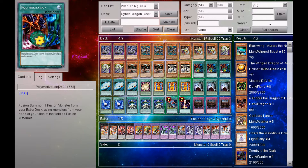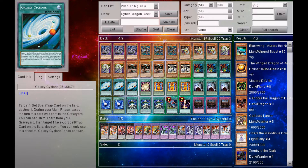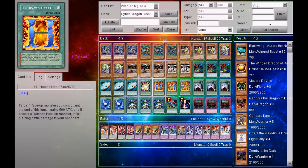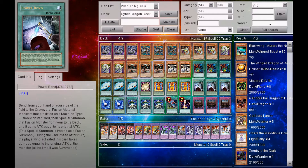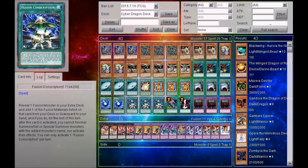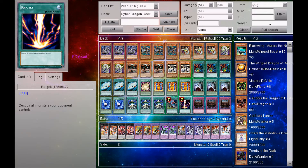For the spell cards, there is 3 Polymerization, 3 Galaxy Cyclone, 1 Overload Fusion, 3 H-Heated Heart, 3 Power Bond, 2 Dice Fusion, 3 Fusion Conscription, 1 Limiter Removal, and 1 Raigeki.